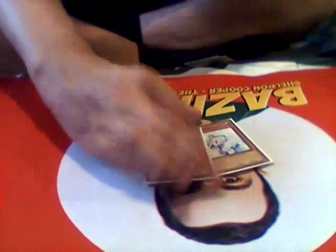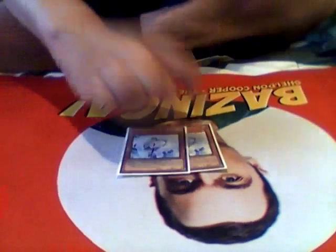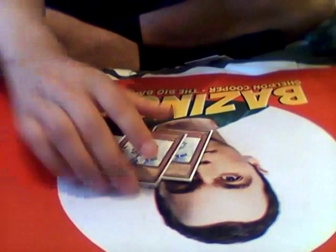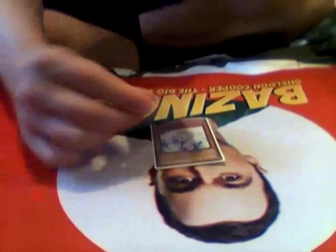No extra deck. Side deck: 2 Effect Veiler for the mirror match and for rogue decks like Yosenju and Satelarknights, where you can just Veiler their first play and they kind of have to stop. In the mirror you can hit Edea, Eidos, or a Monarch. It's just really good in the mirror, and it's a One-for-One target if you brick — you can summon it out of your deck, it will summon an Eidos and keep your plays going.